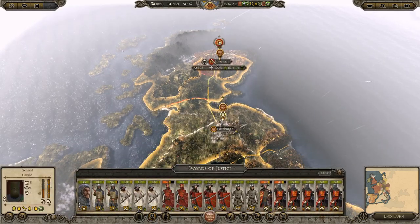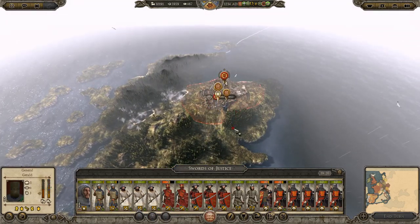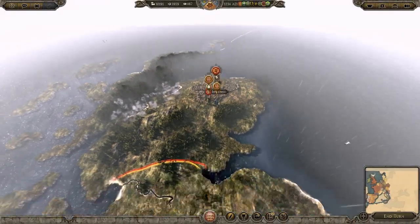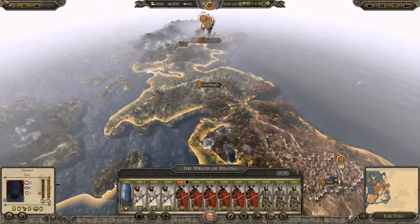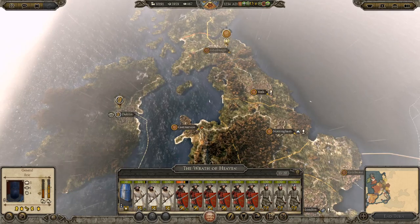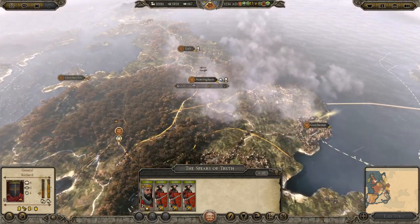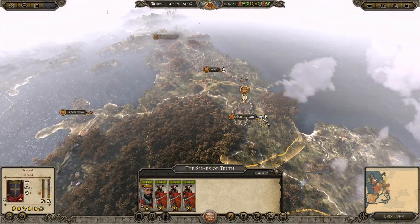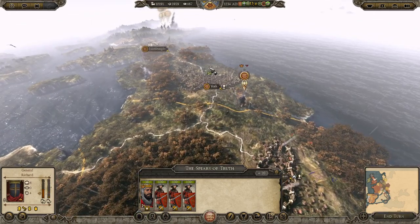I'm going to send the army forward to besiege Inverness - it's a bit beaten up but we'll send it forward and bring the army up from York. The king can bring his small contingent up to York as well. The Spears of Truth - send them to York, because York is where you can recruit all the good stuff.